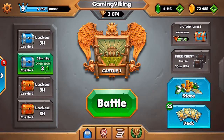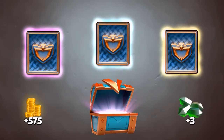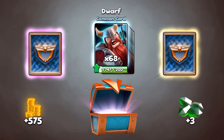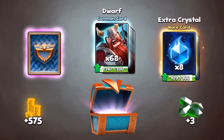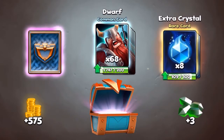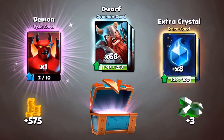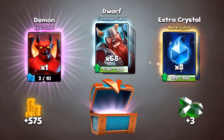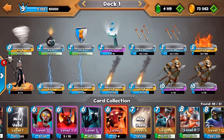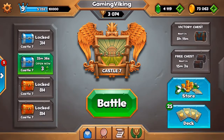Now we got our victory chest - let's open that. We got an epic card, that's good. We're going to start out with common, let's go. We got dwarf and rare. We got extra crystal, perfect - just after the nerf, just the card I wanted. Just kidding guys. Let's open the epic - one demon, that's alright. We need 8 more to get that to level 4. It's level 3 now, so we need 8 more to get that to level 4. But we're going to continue and do a few more battles.